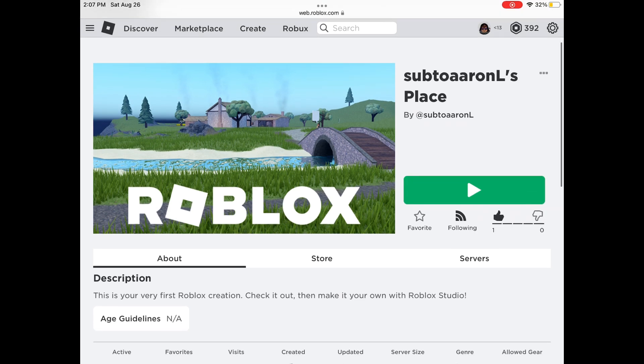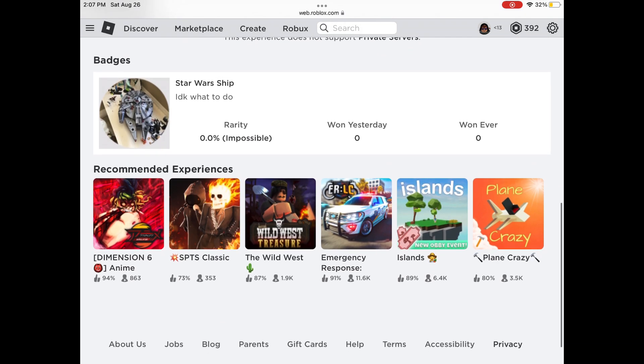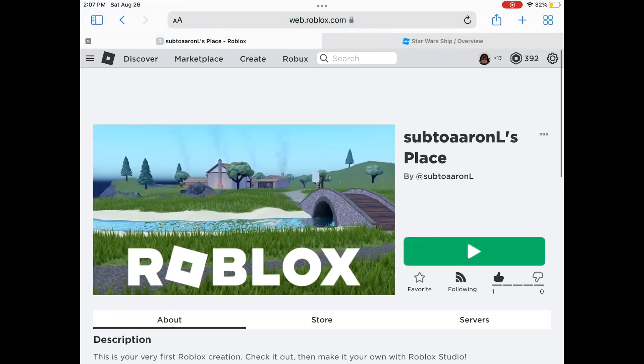And look, you can also — I don't know why it's black when you — I don't like it. I don't know, and look, it's impossible to get. I don't know what to do.